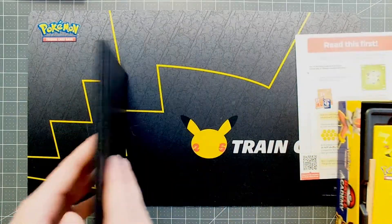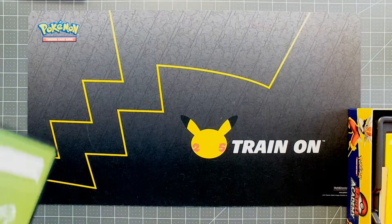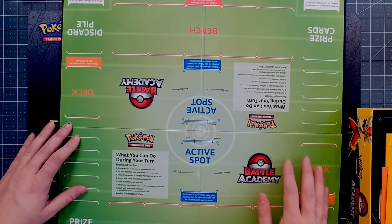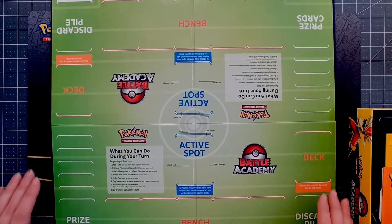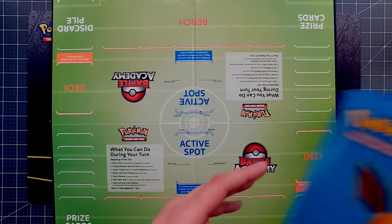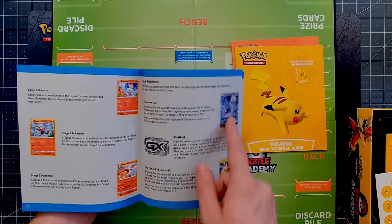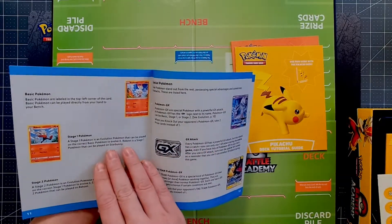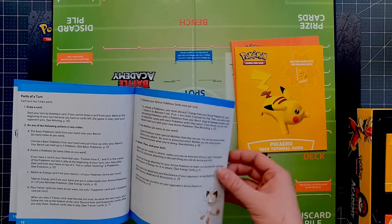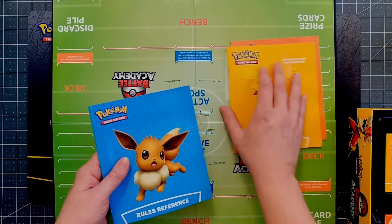It comes with what looks like another one of the play boards — really useful, because when we were playing we used this board. I like that it has all the rules on it. Each deck comes with a little reference card that tells you how to play each deck. It's got a few tips and tricks for tag team Pokemon, your V-Stars, your V-Unions — good for keeping up with how the game evolves.